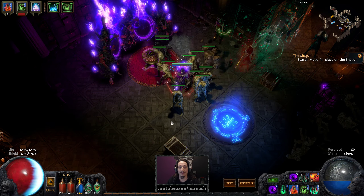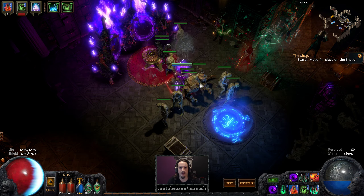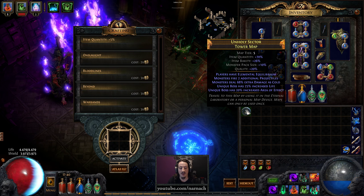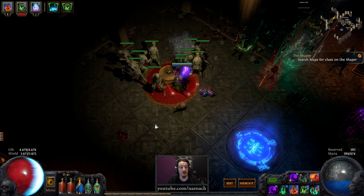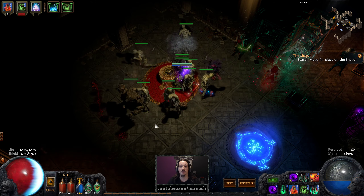Hello, Nader here. Welcome back to Path of Exile. We are playing in the hardcore Breach League as a solo self-found necromancer. Today we are gonna run a rare tower map. We have elemental equilibrium, monsters fire two additional projectiles, deal 68% extra damage as cold, and on top of that the boss has extra life, increased area of effect. Given the fact that we are dealing with a souped-up version of Kol who actually does have area of effect abilities, that is going to be hilarious.